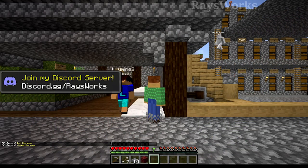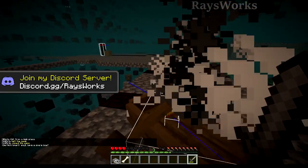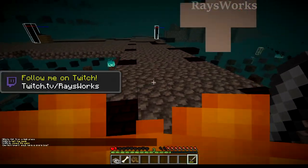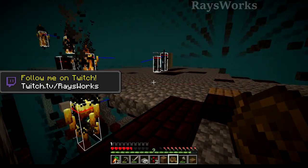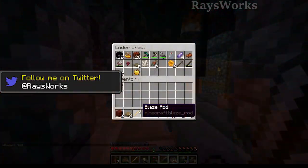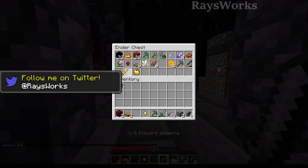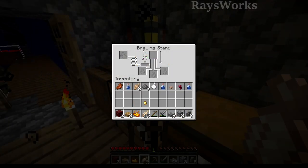Now let's go kill some more blazes so we can continue on our villager quest. We got a blaze rod, and then a second blaze rod — so we can make the blaze powder in order to fuel the brewing stand. We got the blaze rods from the blazes, so let's take our blaze powder and make a weakness potion as well as a golden apple so we're ready to cure the villager.